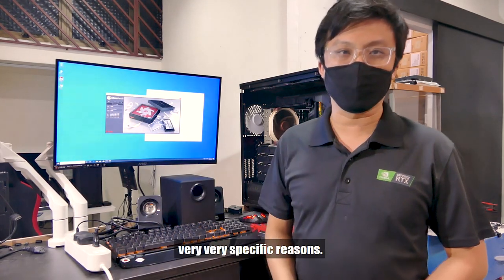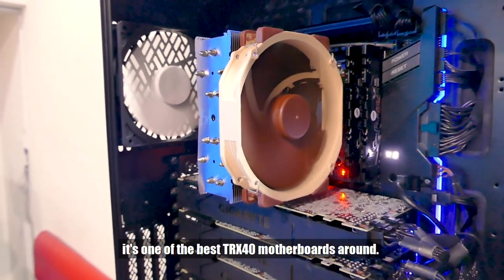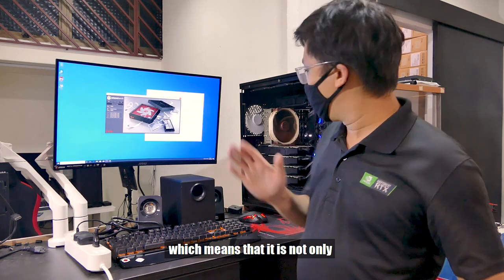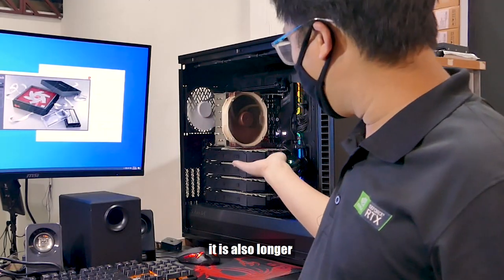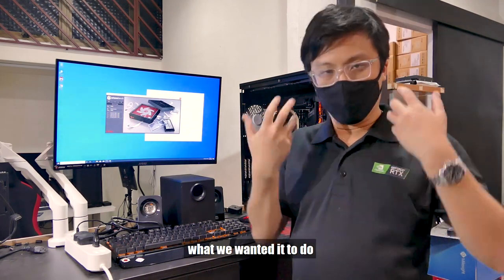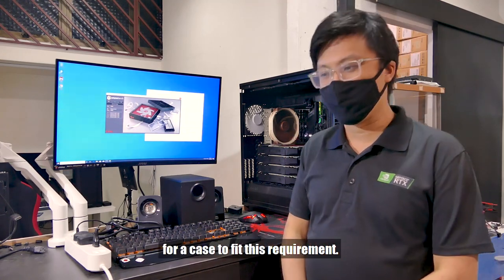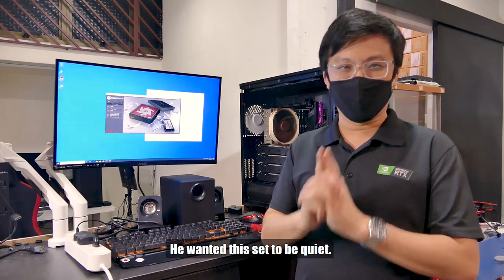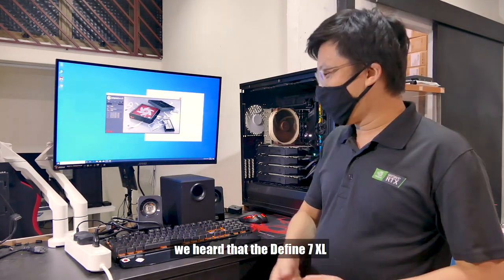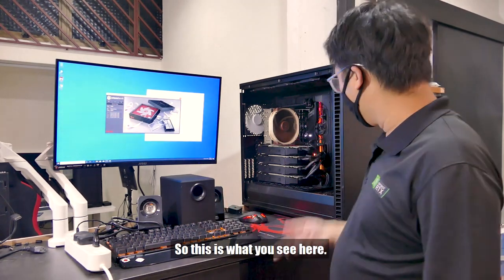Some of the parts were chosen for very specific reasons. The TRX40 Aorus Extreme was chosen because it's one of the best TRX40 motherboards around. But we ran into the issue of this motherboard being EATX, which means it's not only longer in one direction like a standard ATX motherboard, it's also longer in the other — meaning a lot of chassis couldn't fit it. And because our client made quiet operation a priority, we had to look hard for a case. We heard the Define 7 XL had just come out from Fractal Design, and we were one of the first in Singapore to use it.